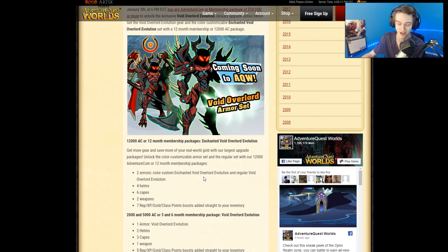So there's the Nulgath Armor — an actual Miltonius Nulgath Armor as a package. If you want the color custom version, this is $40, a 12-month or 12K AC deal. You get two armors: the color custom version and the regular version, four helmets, six capes, and two weapons. I think the weapons are the axes right there, probably a single and dual wield version of those axes.